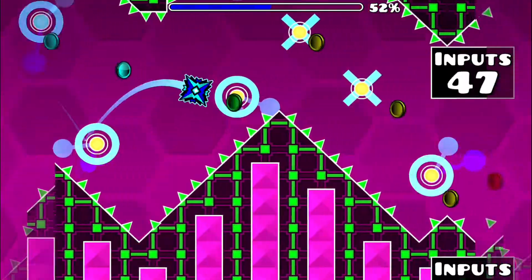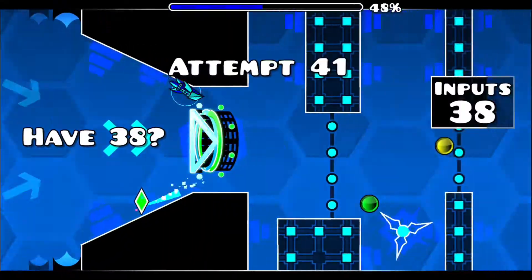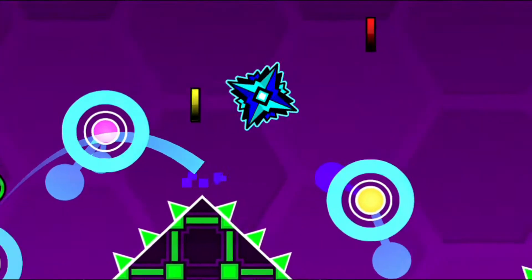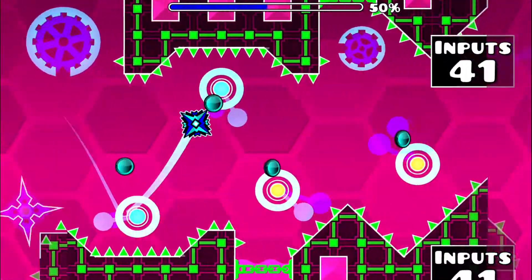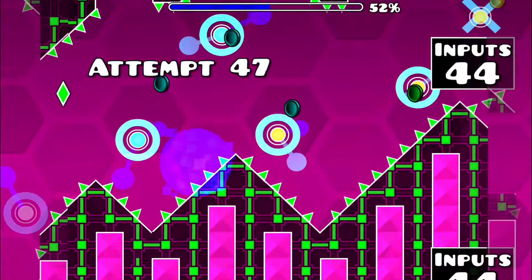You can complete most of the chain as normal, except for some key points towards the end. This is because it is actually possible to jump off the tips of these jagged slopes. That means you'll have to position your previous orb timings as precisely as possible so that you can hold off some orbs to jump off these tips.